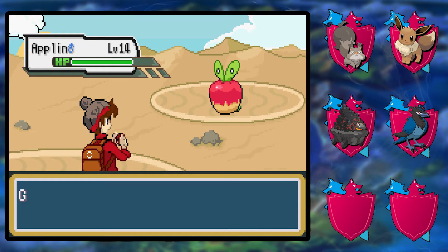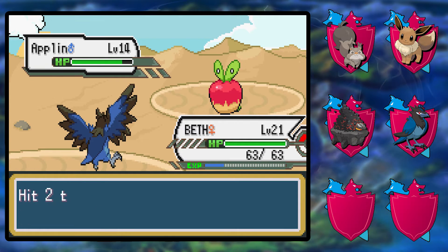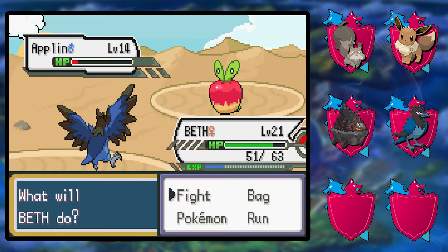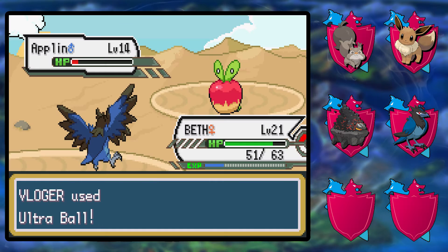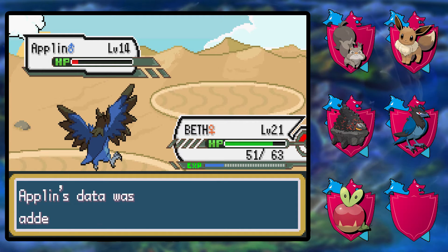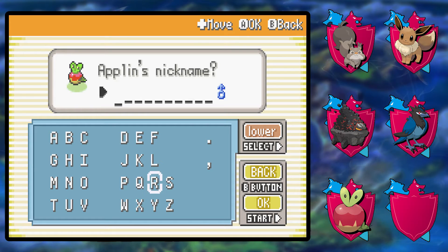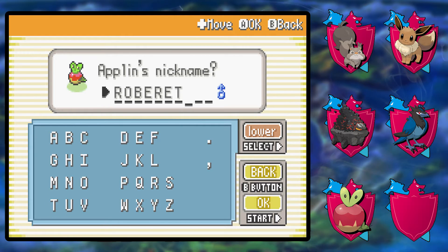Oh — we definitely want this. It's Applin! It becomes a dragon type, right? I'm fairly sure it does. Defense up — more of that. That is actually a very high defense stat — my god, you're bulky. I'm going to love having you on the team. I'm too afraid to use scratch but I'm going to do it anyway. My heart did skip a beat there. Ultra ball — that was a very easy capture. I'm going to call you Robert.